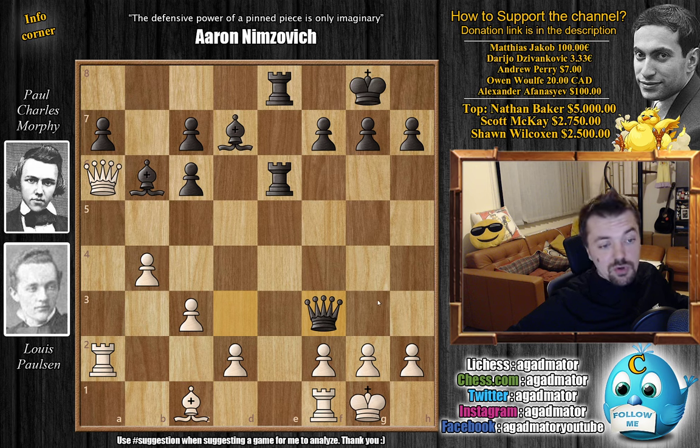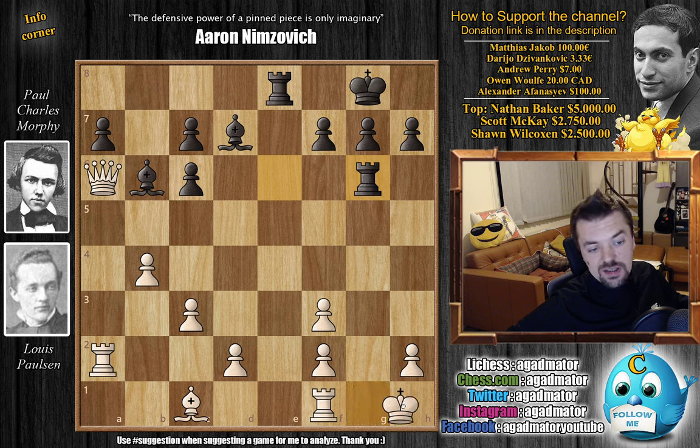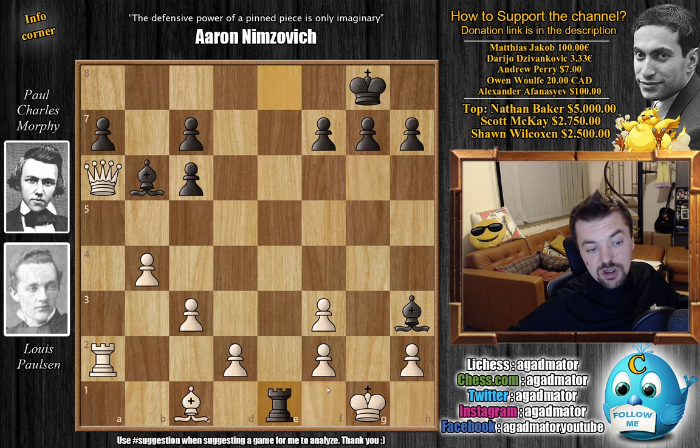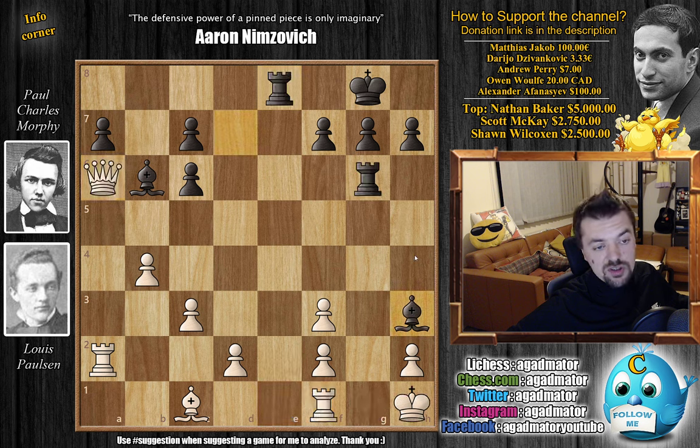White is just down a piece — there's not much to do. You have to accept the queen, otherwise you're continuing while down a piece, which is basically surrendering. So of course Paulsen accepted: g captures on f3. Now Morphy continues the attack — rook g6 check. There is only one move for White: king to h1. Now comes bishop to h3, preparing bishop to g2 check. If you block with rook g1, Black just captures, captures, and the rook goes to e1 with check — queen has to block and rook captures on f1.